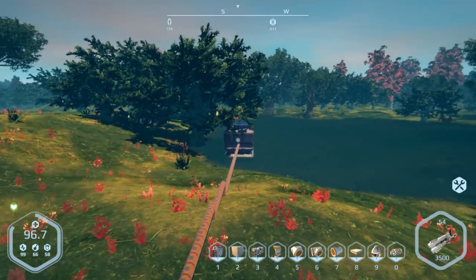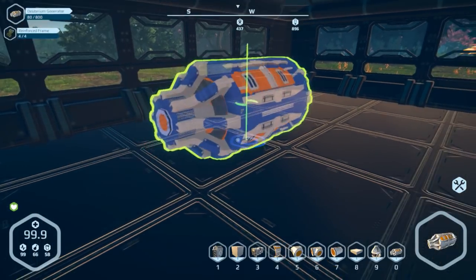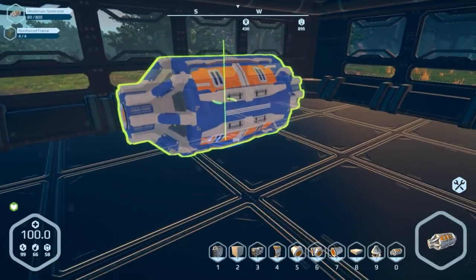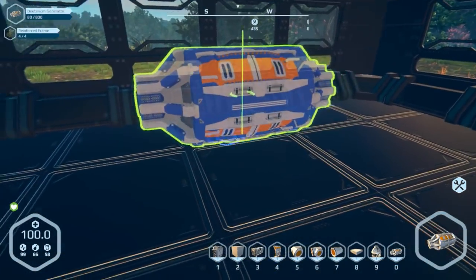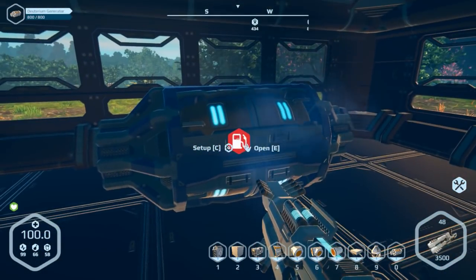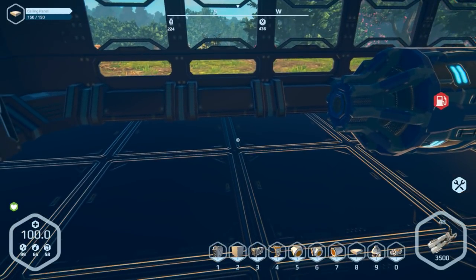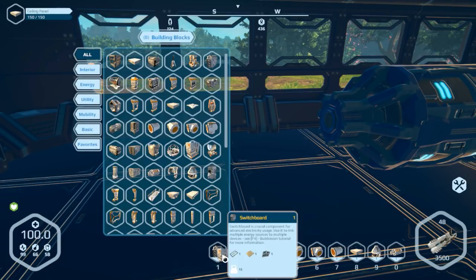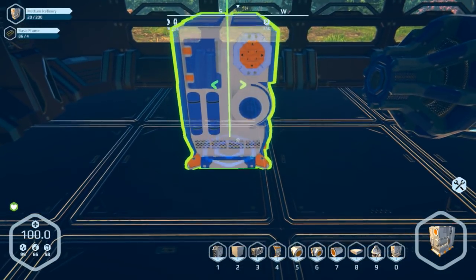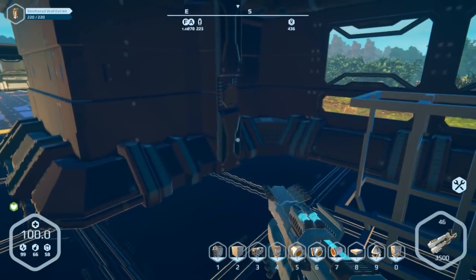Now we head to the power room. I want to get the big deuterium generator down first, then get a couple of battery banks in here too — maybe put the generator here and have two walls of batteries. I've been thinking about survival options like fuel access and using inventories to my advantage for some interesting approaches. The refiner is here too — it doesn't have to be in the same room but may as well. I'll probably get a second refinery eventually.